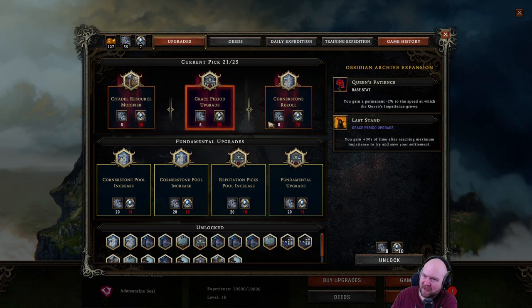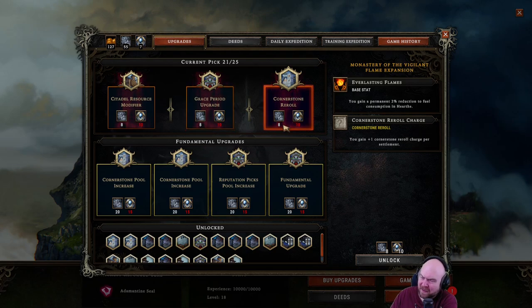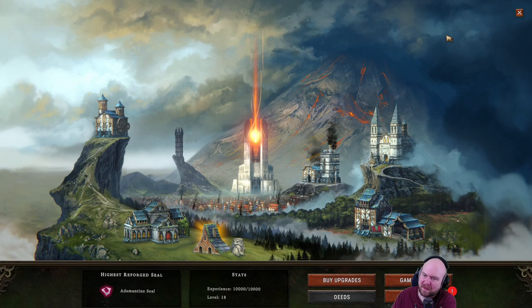I feel like I'm gonna go with last stand again versus a cornerstone re-roll. Hmm, I don't know — maybe a cornerstone re-roll is better. Sometimes you get really bad cornerstone picks and you just want to throw them away.